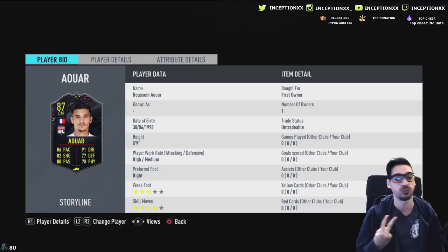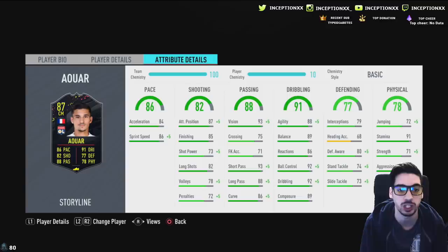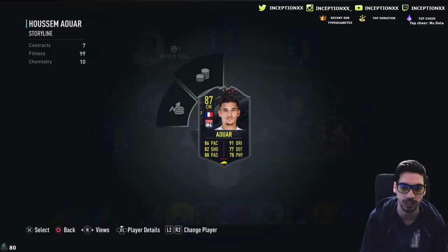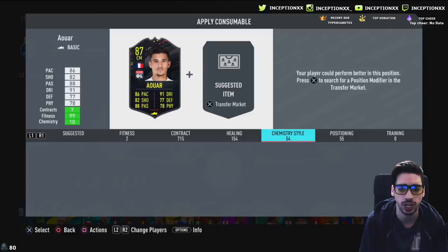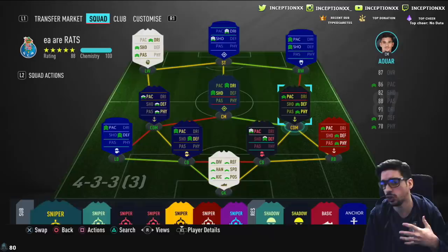Ladies and gentlemen, this will be the second card that we review for the storylines today because we're checking out whether or not it's worth picking up these cards. I really enjoy using Philippe Anderson in my team and my boy over here wants me to put an anchor chemistry style on him, which in my opinion makes the most sense, so we're going to go ahead and do that and then check out the specific stats on the card to see what I expect before I try him out.